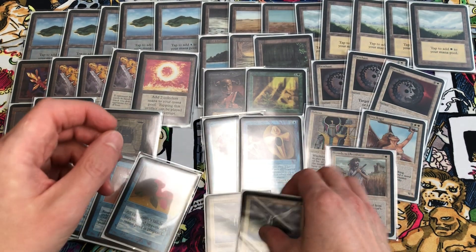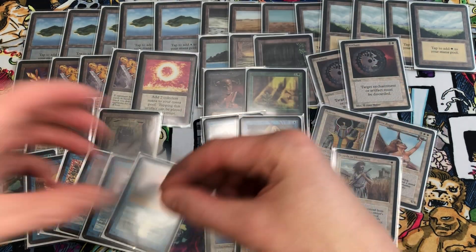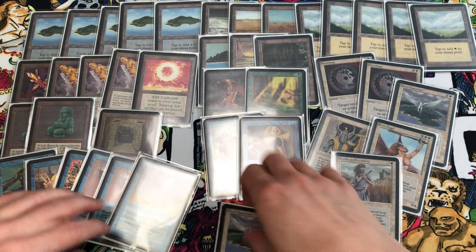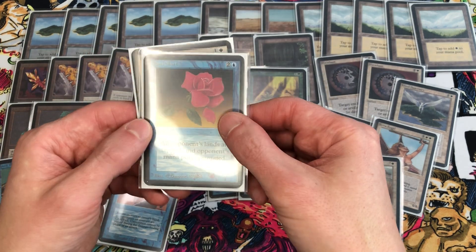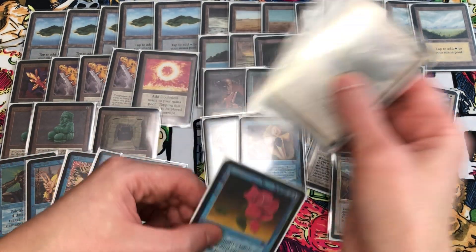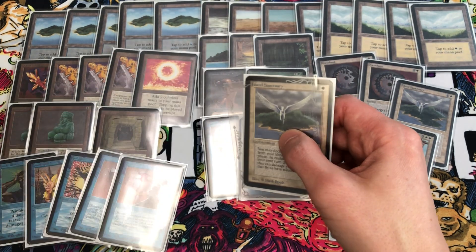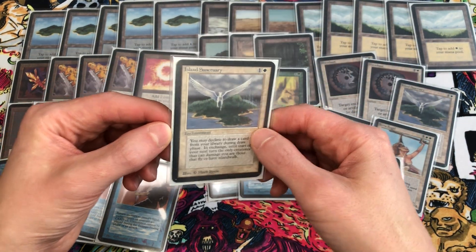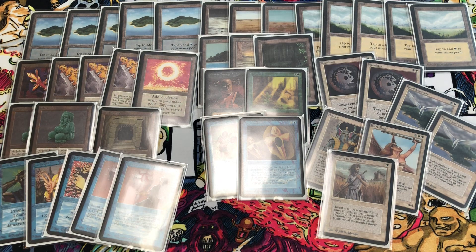The last two cards going in are two copies of Island Sanctuary. We're taking out one Disenchant because three was plenty. We're also taking out Mana Short — Mana Short is way better with Psychic Venom when you tap their lands and they take damage, but we took out Psychic Venoms last month. Without that, Mana Short is kind of like a weaker Time Walk — they can still attack. But with Island Sanctuary up you can decline to draw a card and they can't attack, which is why we have Serra Angel to protect against flying creatures.